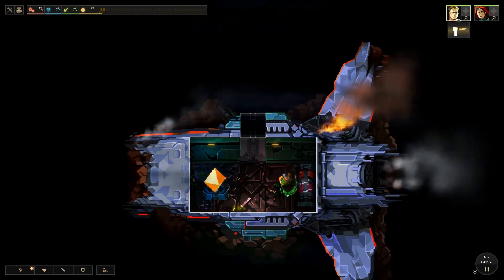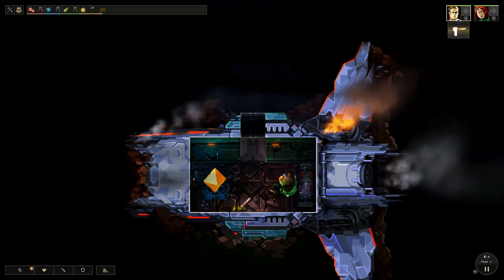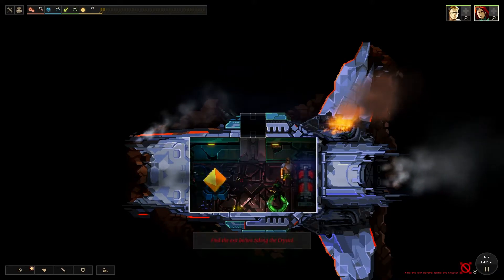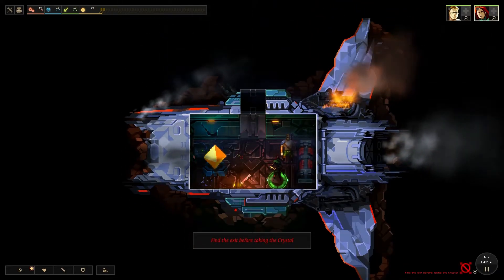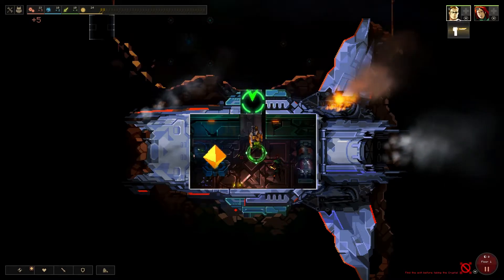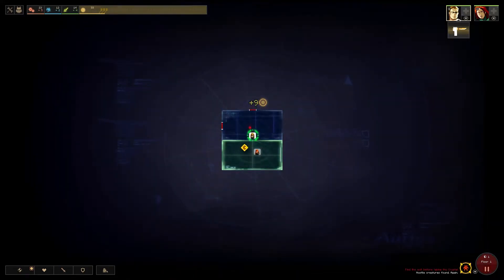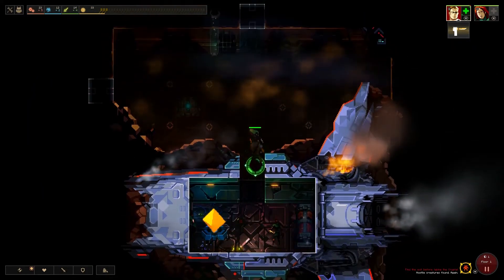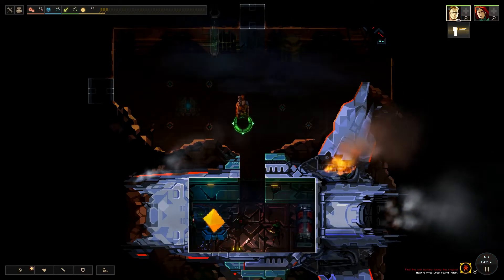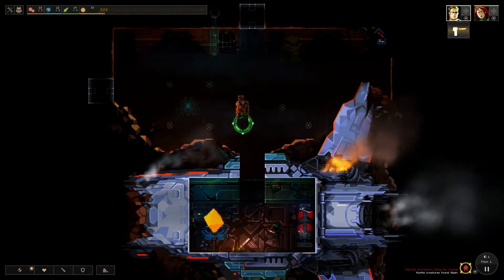Here are our two intrepid journeyers — or one intrepid journeyer because Gawk is sleeping. This is our power crystal. Find the exit by exploring rooms, doing so like this. Rooms are filled with things — there may be merchants, treasure, enemies, and other stuff that I have yet to encounter. You can see up the top here we have resources.